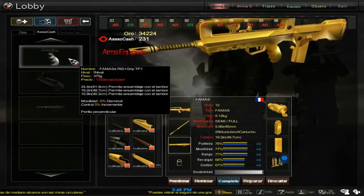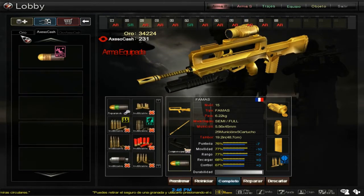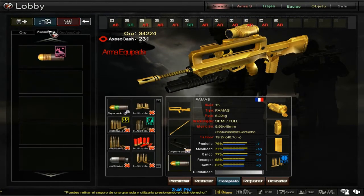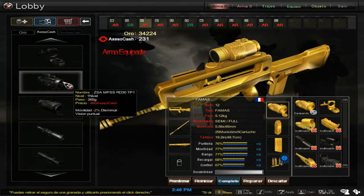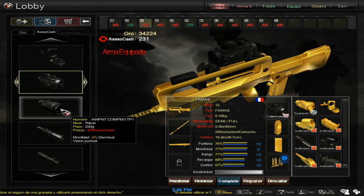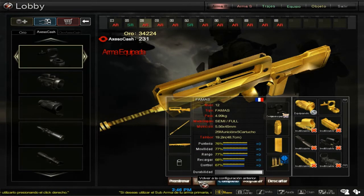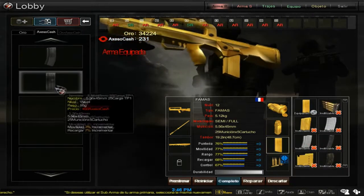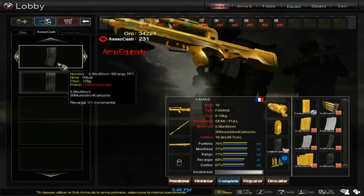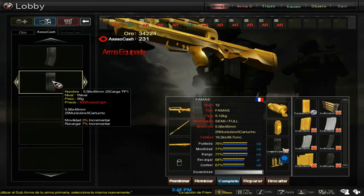One of the first things you want to know about the FAMAS is that it has a really fast fire rate — it's the fastest fire rate out of all the assault rifles in the game, which makes it pretty much one of the best guns. With this great speed, though, it also comes with a lot of recoil.